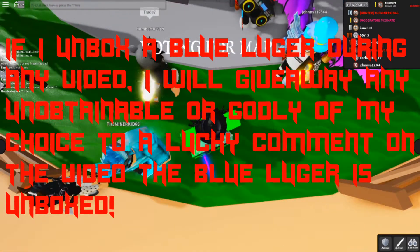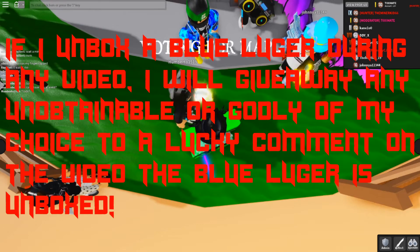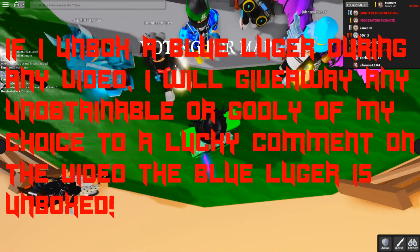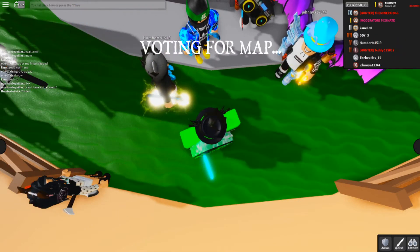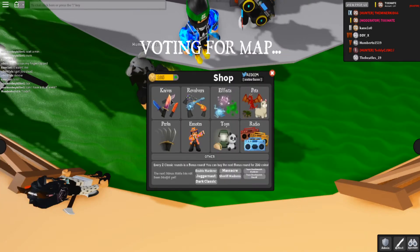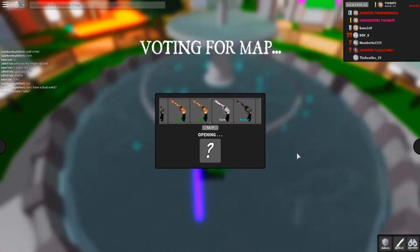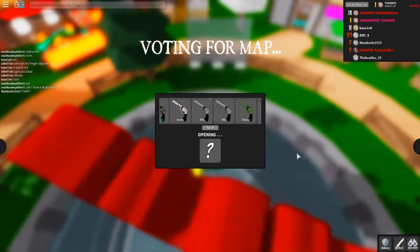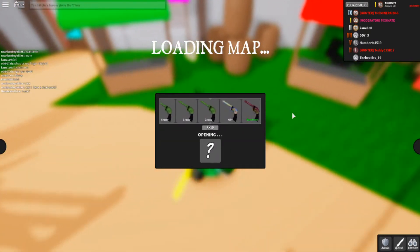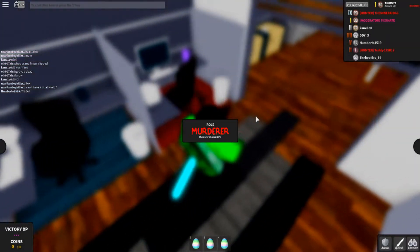This is actually a good time to bring this up — we haven't done this in a while. If I unbox a Blue Luger during any video, I'll give away any unobtainable or godly of my choice to a lucky commenter on the video. The Blue Luger is unboxed in Case One, Crate One — we have enough to unbox a Blue Luger crate. Here we go — if we get a Blue Luger, I'll give away something unobtainable or godly.